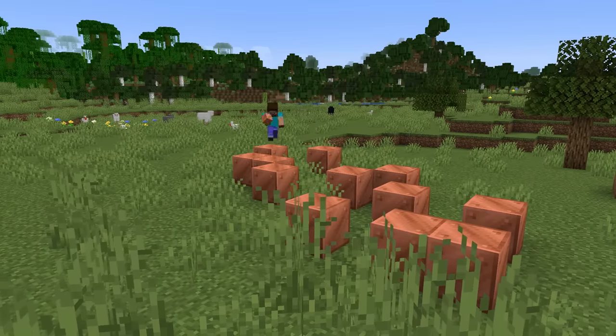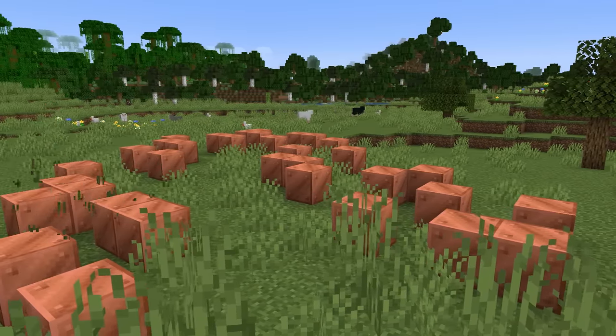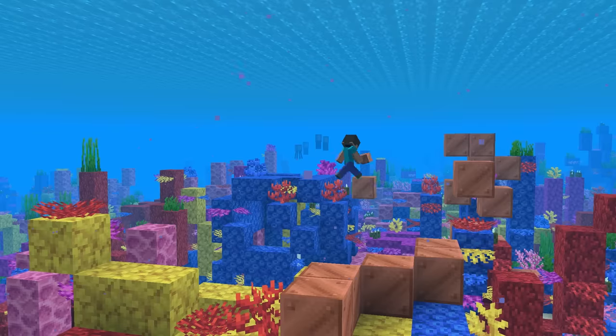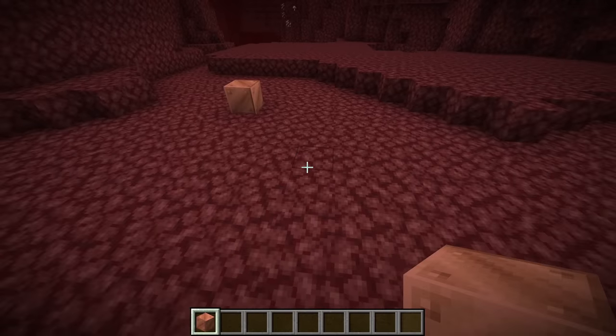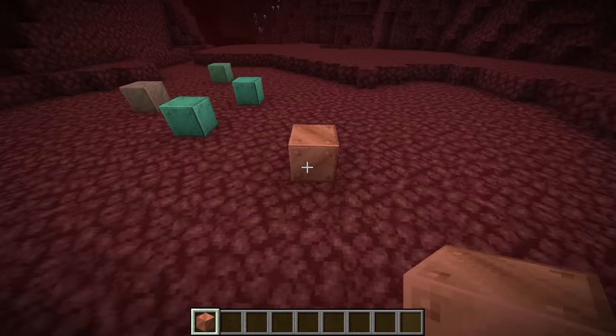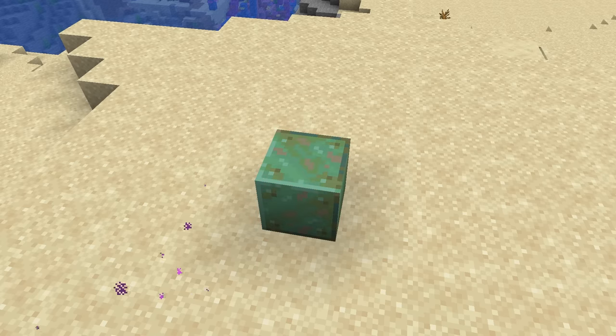Number 20: something interesting that I noticed is that copper oxidizes faster in different temperature biomes. In the overworld, copper in the desert oxidizes 20% faster than every other biome, but the rate actually becomes 50% faster in every single nether biome — except the warped forest, which oxidizes at the same speed as the desert. This is a strange distinction and something that I guarantee you didn't know about.